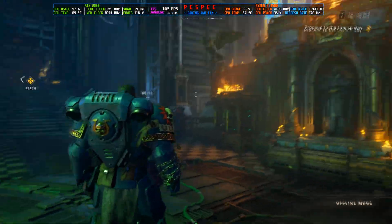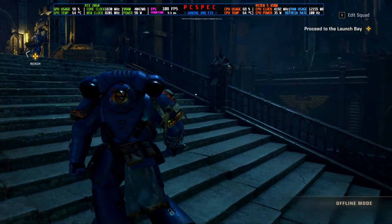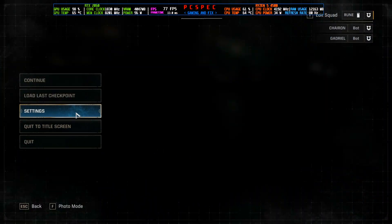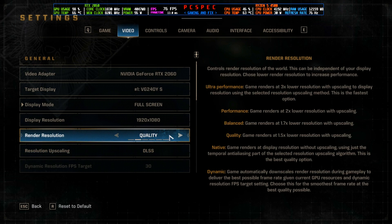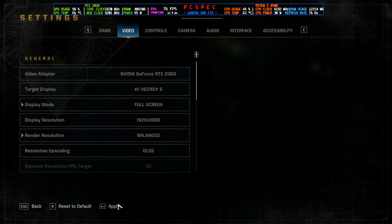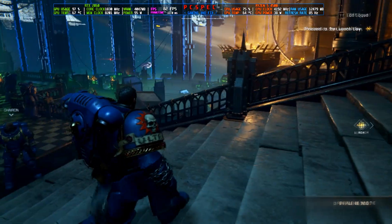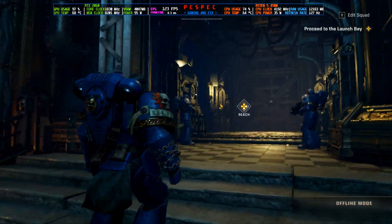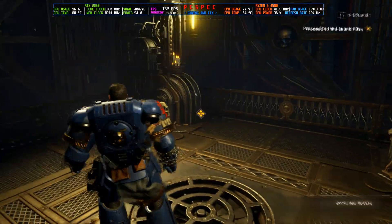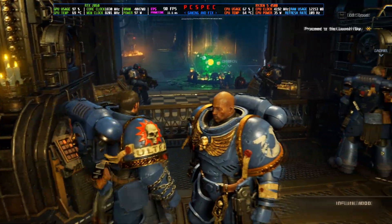Back inside the game, FPS has boosted from 40–50 up to 90–100, though it dips to around 85 occasionally. Because this game doesn't have any built-in DLSS frame generation or FSR 3 frame generation, the mod will cause some flickering — you can see the HUD flickering, and the aim reticle flickers a little too. This game doesn't have much HUD though, just some subtitles and one or two elements, so it's mostly fine. The FPS boost to 90–100 is working well.